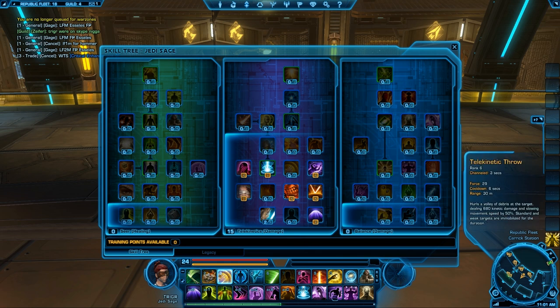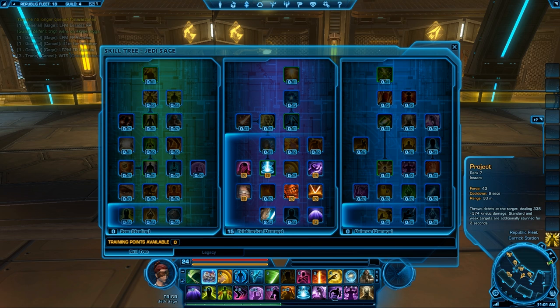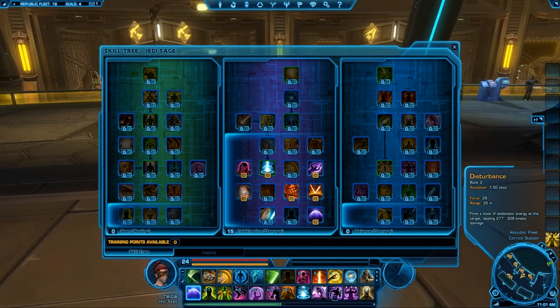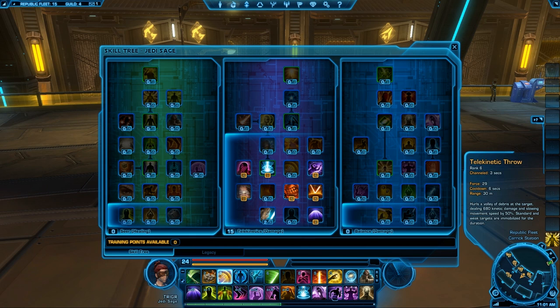Telekinetic throw is also good because it slows the target. As far as my starter, I'll always cast project first because it automatically stuns them sometimes for three seconds. Once I hit project, I'll cast disturbance — once they're stunned you have time to do whatever. So why cast telekinetic throw when you can cast disturbance first and then telekinetic throw third? You start off with the stun, then do damage while slowing them, which gives you the ability to kite.